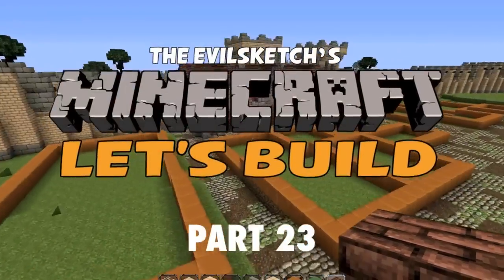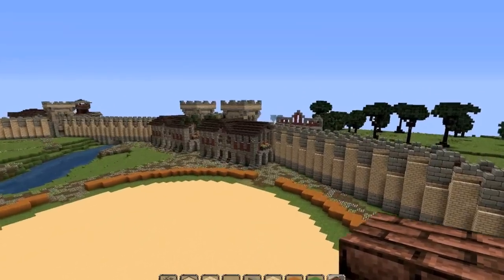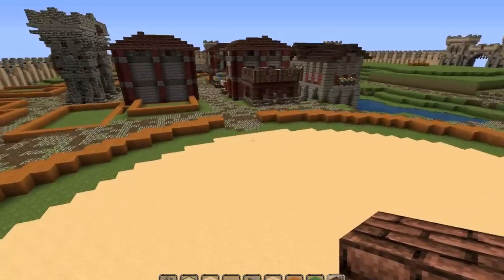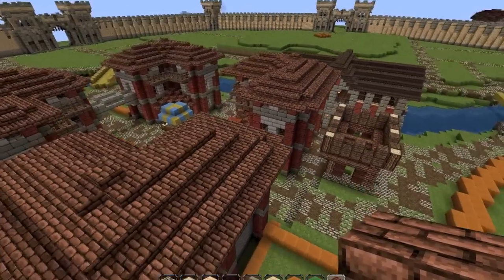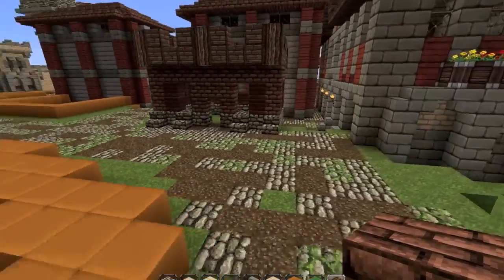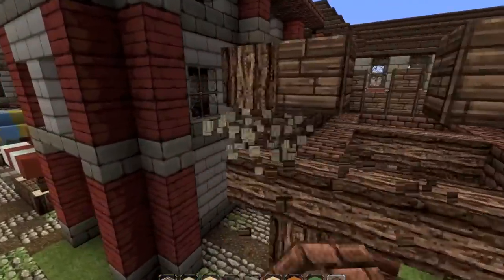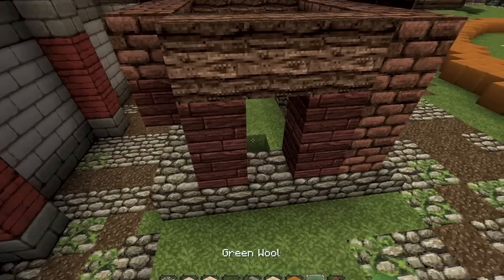I'm trying to draw inspiration from that up there but it doesn't really work. I like the stone brick thing. I want to make it very, very solid. Oh, I got an idea — that might have an axe.